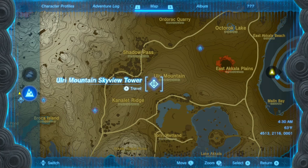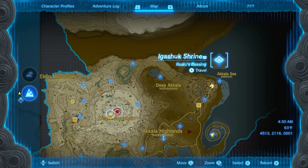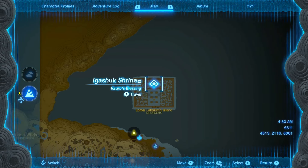Hey, what's up guys. Today I want to show you every shrine location in the Ulri Mountain Skyview Tower. The first one we're going to be looking at is the Igashuk Shrine, which is all the way in the corner — it's in the maze in the top right corner of the entire map.